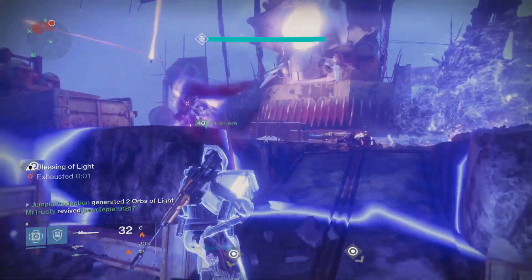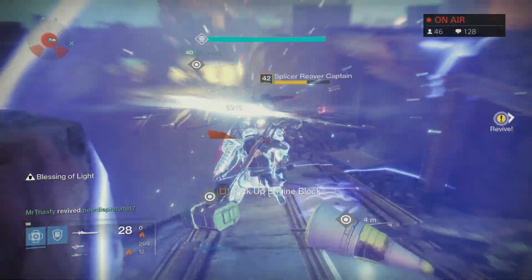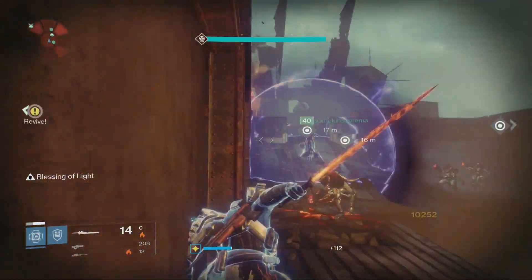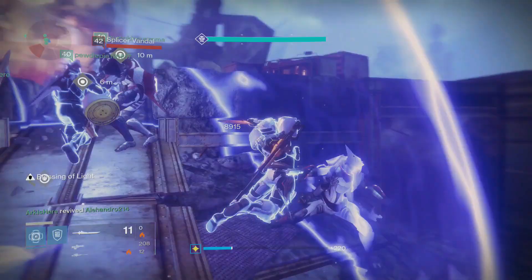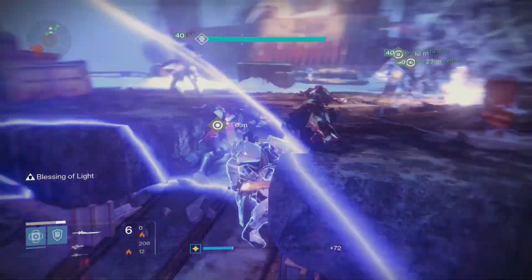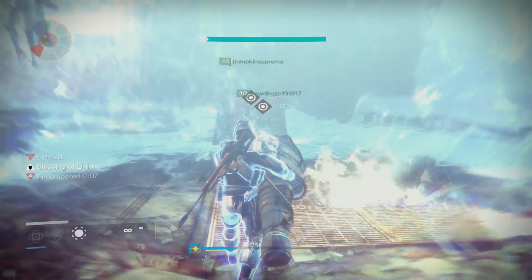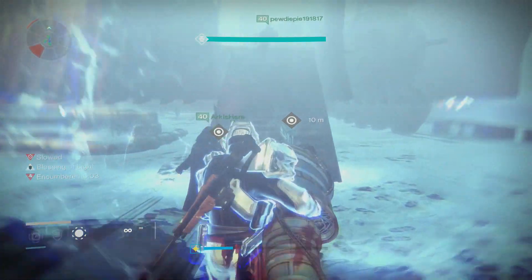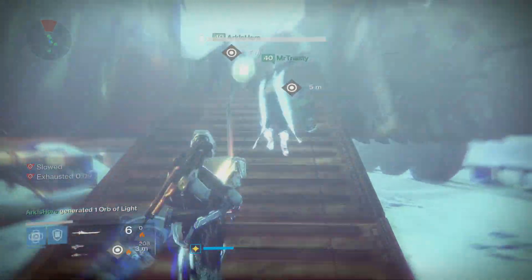At this point we're going to send one of our sword users up top onto the Siege Engine, because there's going to be a Captain at the very top you have to kill if you want to be able to take any of these components on board. A ramp is going to come down on the right side. Unfortunately you can also hit these mines that will slow you down, but a lot of times you just won't catch them in time.